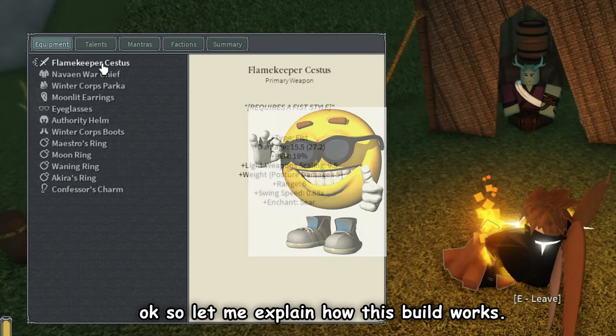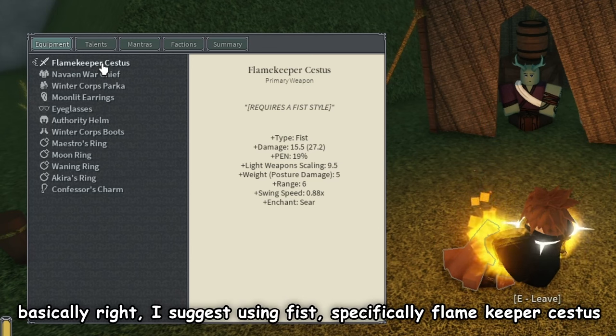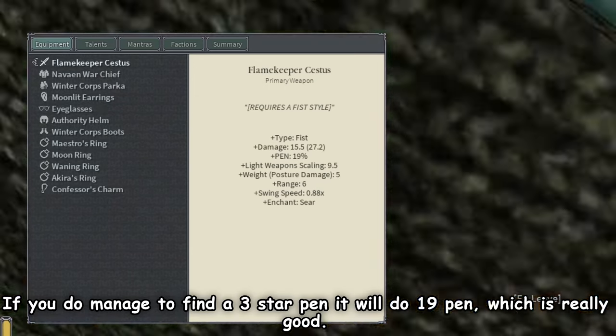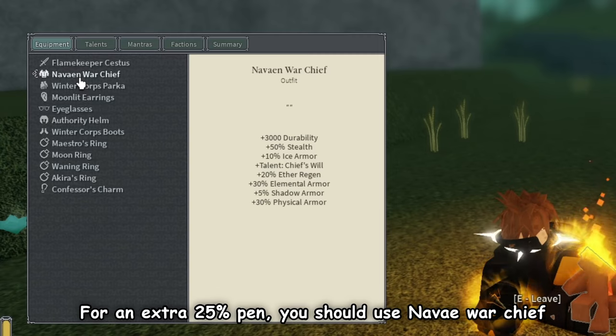So let me explain how this build works. I suggest using fists, specifically a flame keeper cestus. If you can get a three-star pen, I suggest you do — if not, it's still fine. If you do manage to find a three-star pen, it will do 19 Ben, which is really good, for an extra 25% pen.